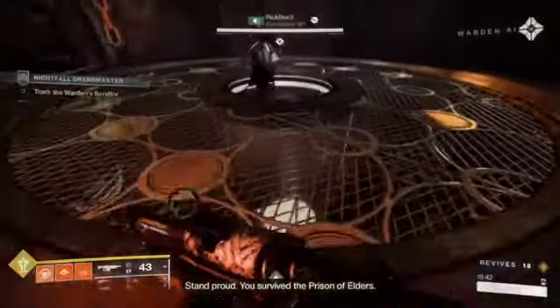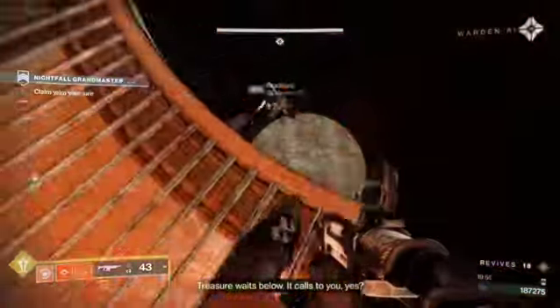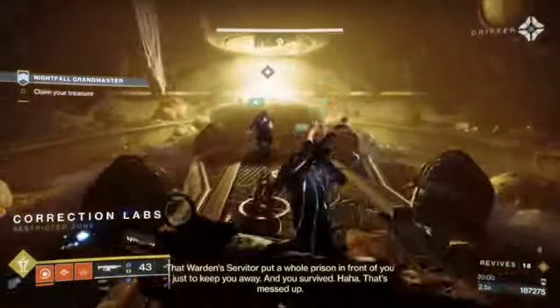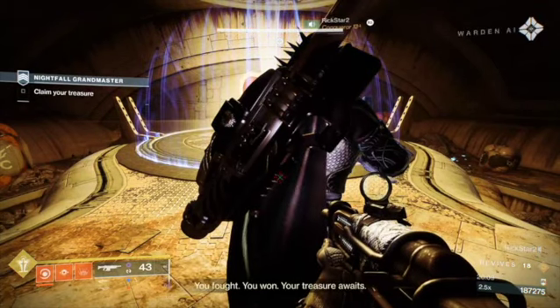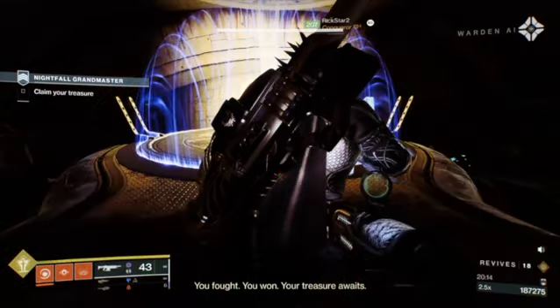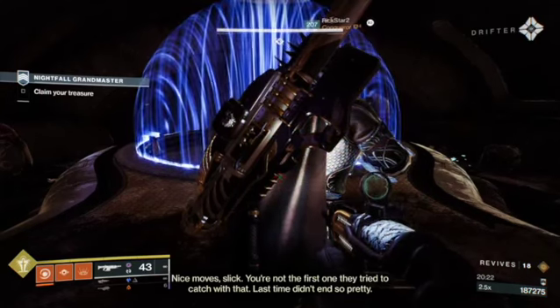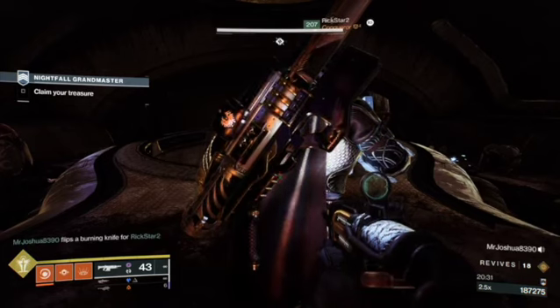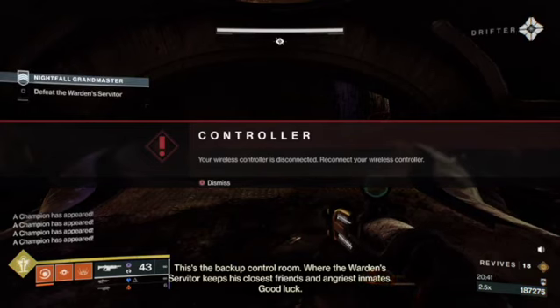Playing it safe with the scorch cannon area — dropping a well in front of it works perfectly fine. Now we're waiting for dialogue to finish before dropping into the prison room. If you all drop in together most likely it will kill at least two of you. Go in one at a time: Rick goes in first, falls to the bottom where it slows you down, then the next person goes in. My controller dies — yes, I'm a controller player.